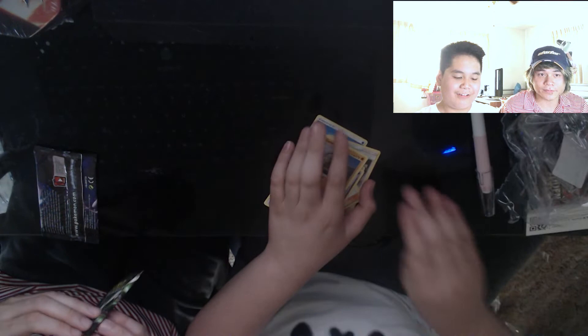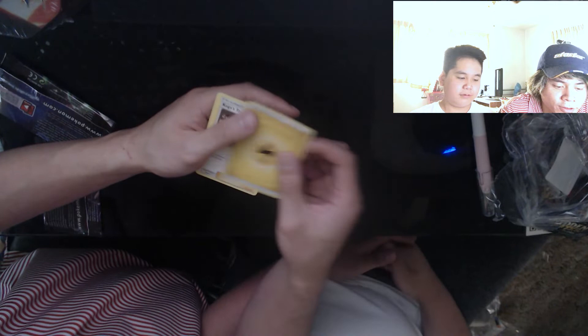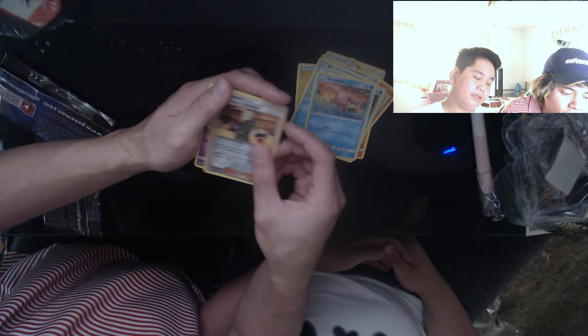Let's see what's up. Code — one, two, three, four. Like if you get a code! Electric energy, Koga's Trap, Lieutenant Surge's Strategy, Magmar, Charmander, Psyduck, Magikarp, Staryu, Slowpoke, Lieutenant Surge's Strategy reverse, and another Mew.